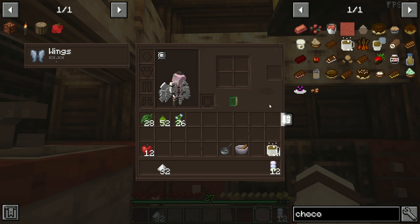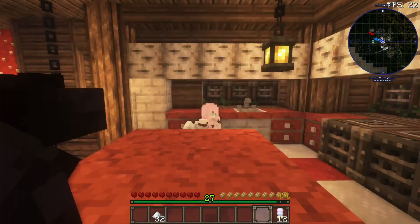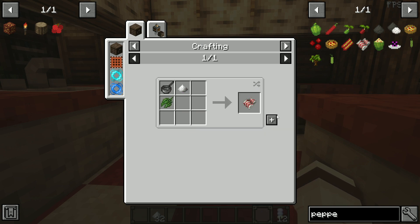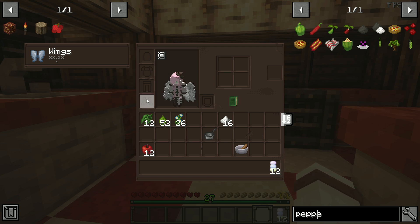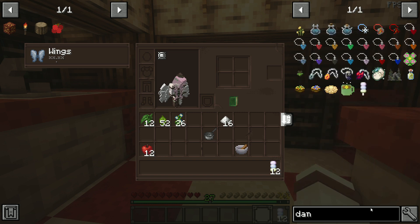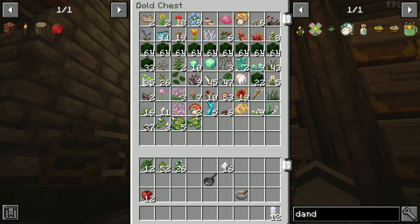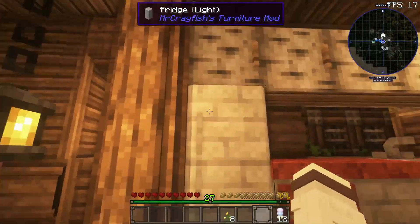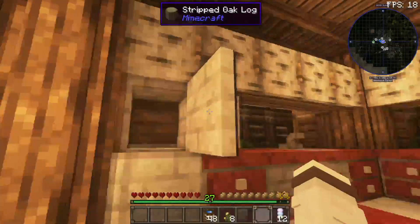The next thing we are going to do is make peppermint. Fun fact — I am allergic to mint in real life; it makes my mouth burn very badly. But I will be making them for our other guests. To do this, we need just some sugar and spice leaf in a saucepan, and we'll make 16 of these. And while my other friends are having some hot chocolate, I'm actually going to make myself some dandelion tea. We're going to grab a dandelion, make a few of them, and then we just need some water and the spice leaf, and we put this together in a pot. Dandelion tea!